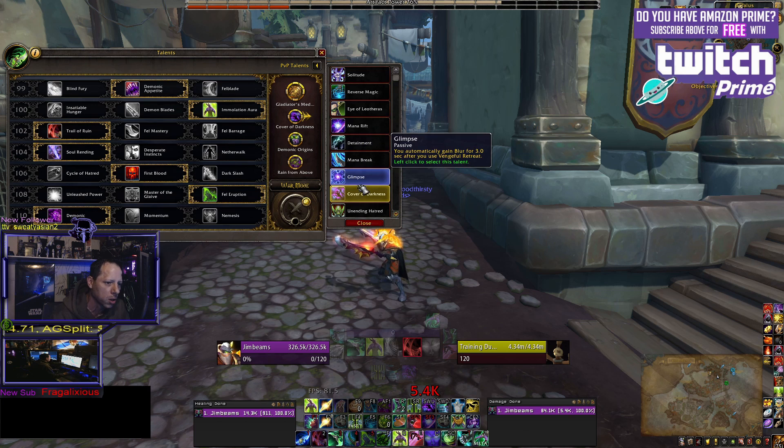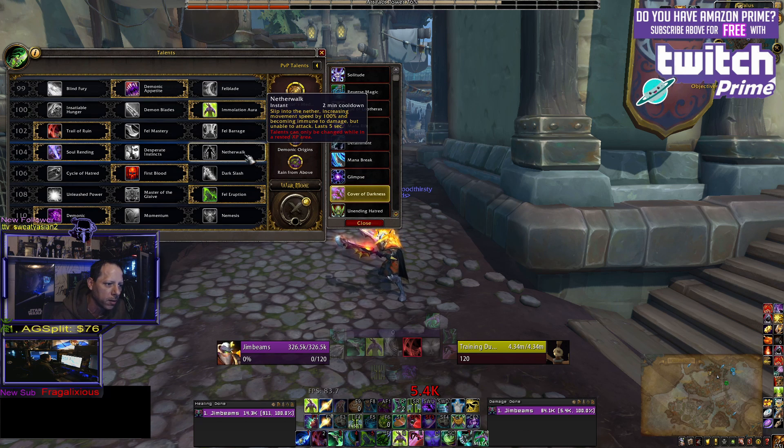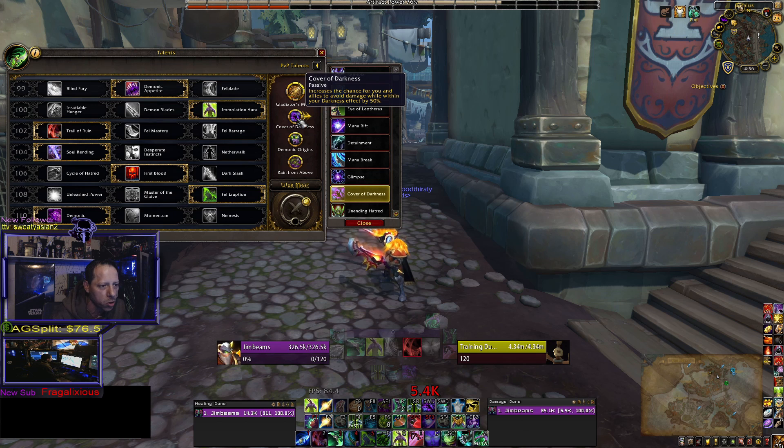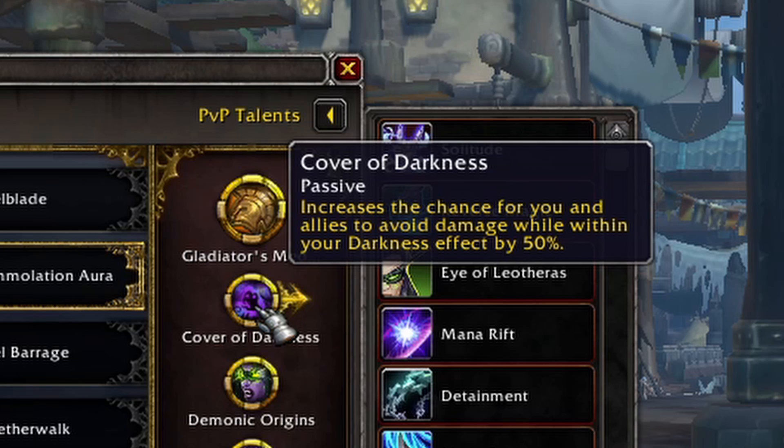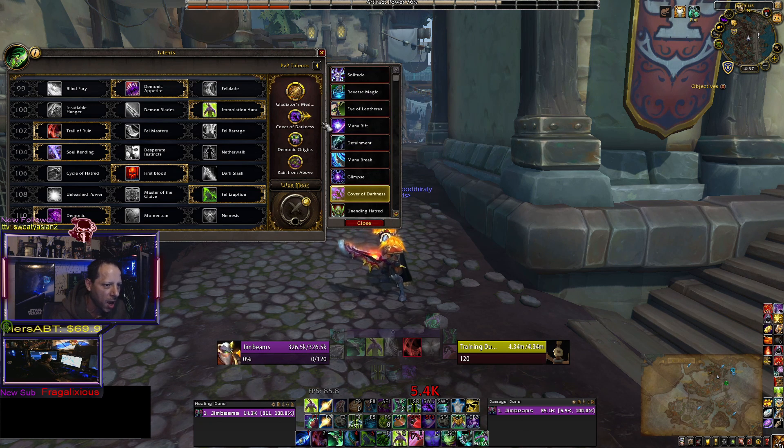Cover of Darkness is something you'll swap out situationally. If you're running Netherwalk and Cover of Darkness together, you can chain them for further absorption when they try to burst you in arena. I also use it if they're dropping hard on my healer — I can stand on top of them when they're stunned, drop a Cover of Darkness, and it'll help mitigate the damage being dumped into my healer. That's why I run Cover of Darkness.